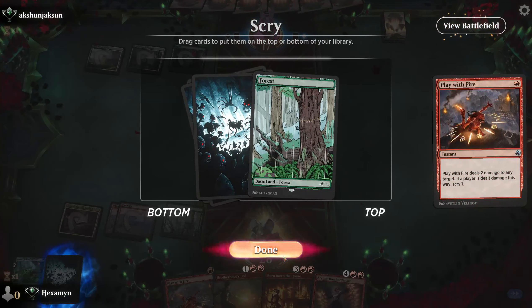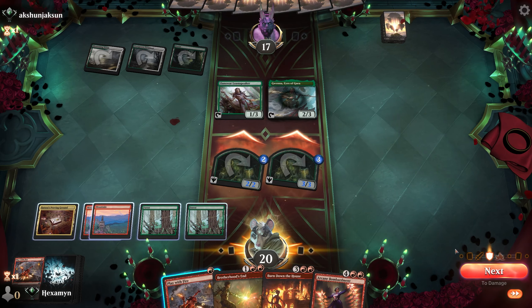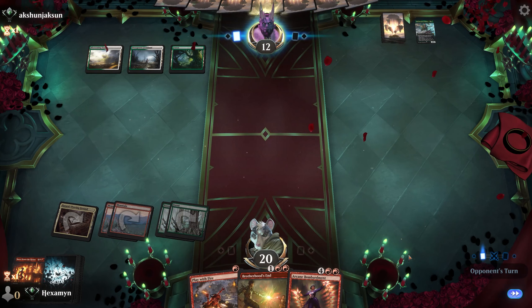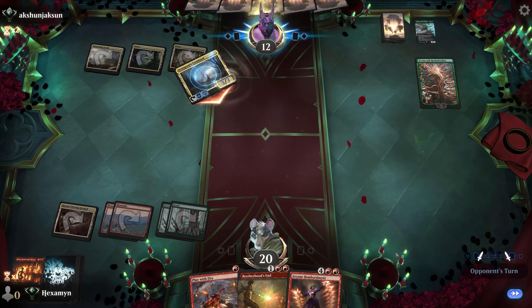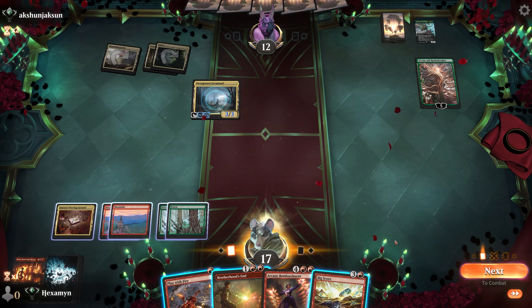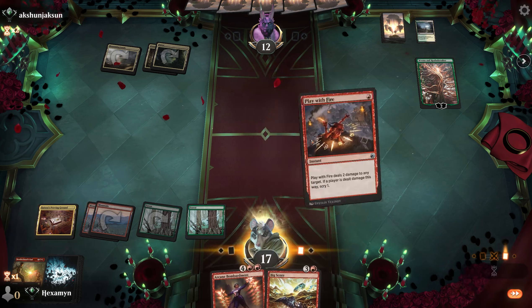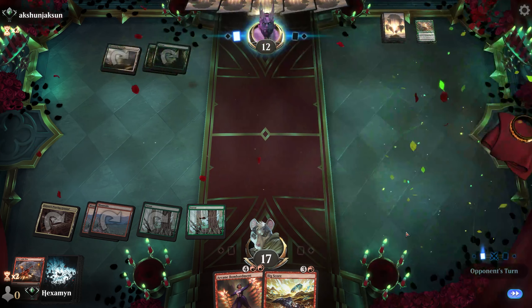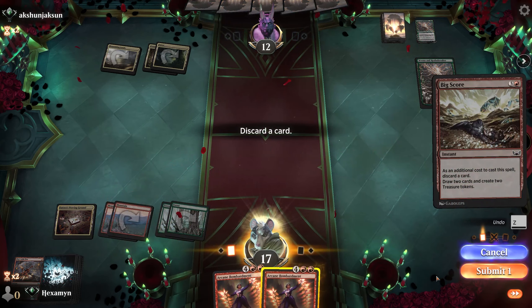Opponent finds their third land and plays Gwena — two and three toughness mana dorks. We're definitely going to clear this board. We shoot them in the face to scry and hit our land drops, getting to six mana for the Bombardment. Opponent doesn't block. We clear the board. Opponent plays Wren and a Realm Breaker, making a 3/3 that attacks us. We Big Score. I should have played Brotherhood's End the turn before and saved Burn Down the House for this turn, but didn't know they'd play a Planeswalker. We'll be able to rebuild quickly once we play Big Score and Bombardment.